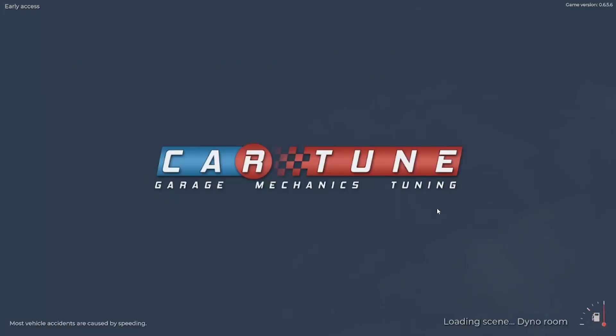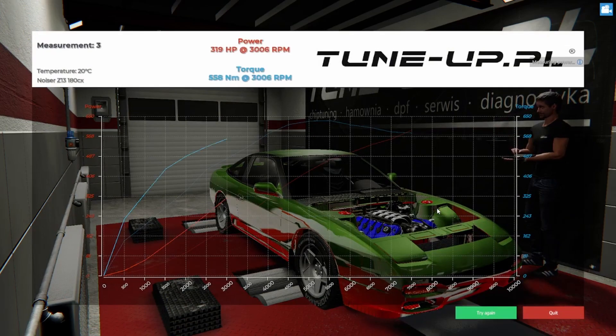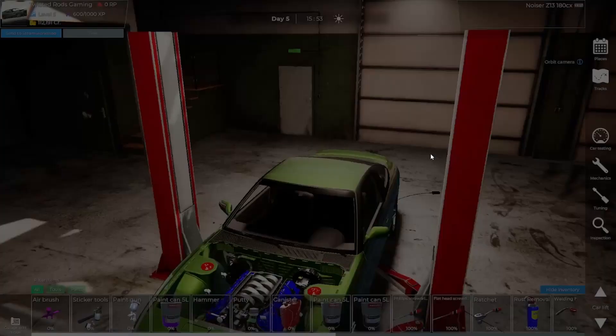Oh my god, that's really loud! Six hundred and twenty-nine horsepower at 5,500 RPM. Torque is about 615 at 5,000 RPM. We just doubled our horsepower with a V8 - two more cylinders and all the extra goodies underneath. Sorry I'm yelling, it's really loud in the dyno cell.